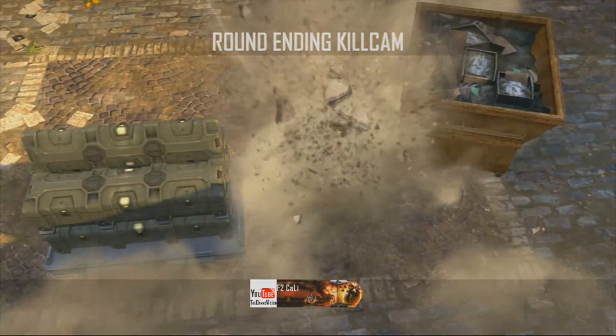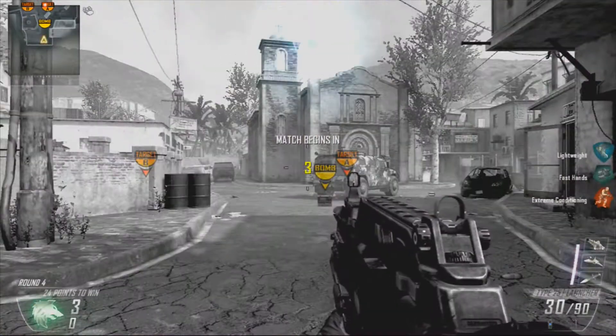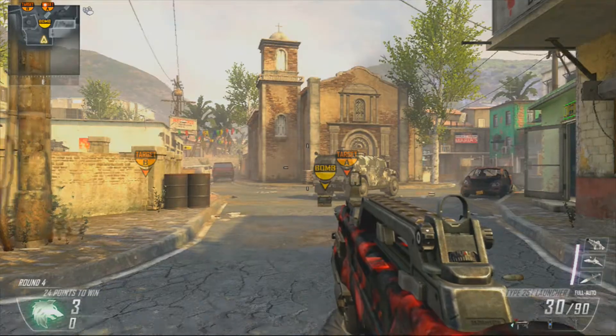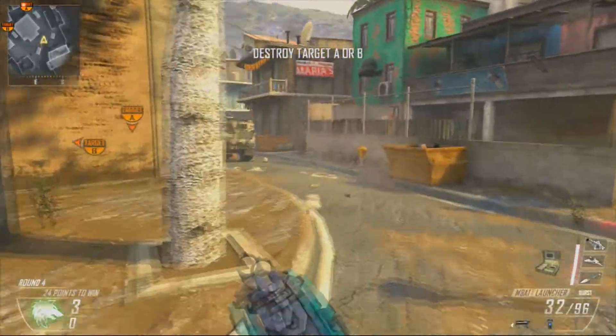I think with both of these kill cams you can pretty much just plant the bomb wherever on that side of the bomb site and you'll get the kill cam either way, because I believe both of these more or less line up that same exact spot. So this is the next one for A.